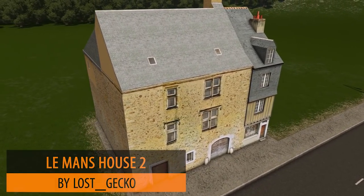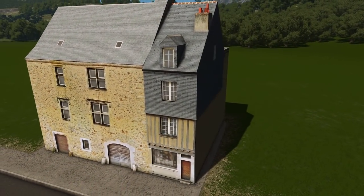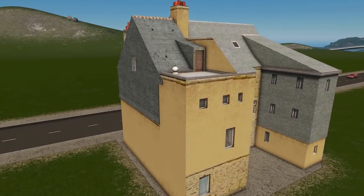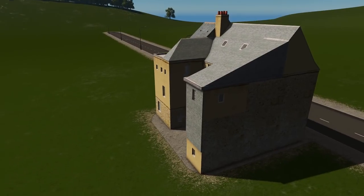Moving on, we also have the Le Mans House 2 which is a larger building, and what I love about this is there are a lot of areas for you to detail as well. You've got this backyard court area where you can put a lot of detail down and really make it your own.